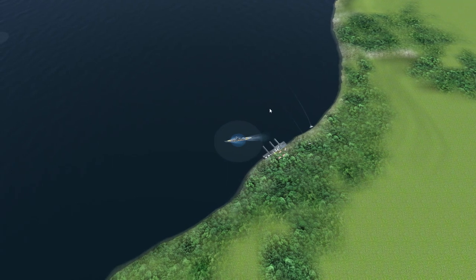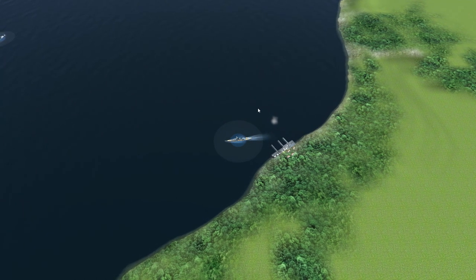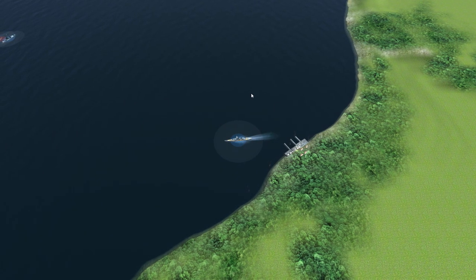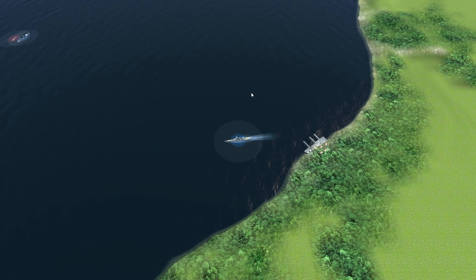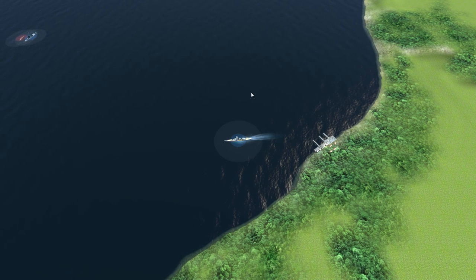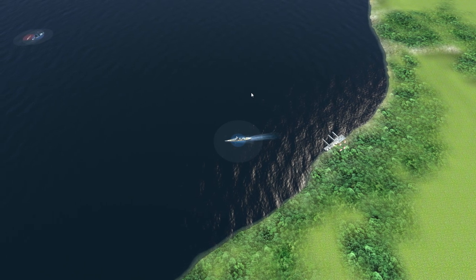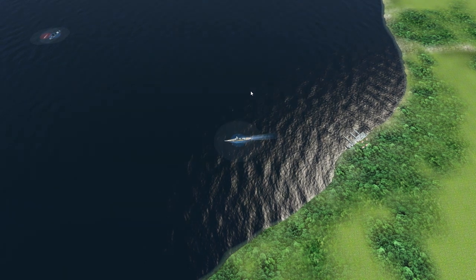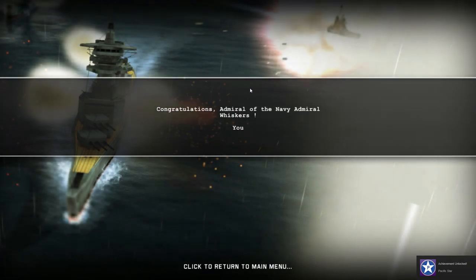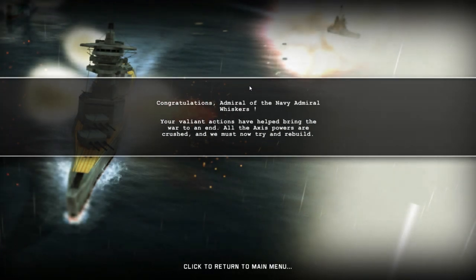My fellow Americans — Supreme Allied Commander General MacArthur and Allied representatives on the Battleship Missouri in Tokyo Bay. The thoughts and hopes of all America, indeed of all the civilized world, are centered tonight on the Battleship Missouri. There, on that small piece of American soil anchored in Tokyo Harbor, the Japanese have just officially laid down their arms — god bless. They have signed terms of unconditional surrender. We did it! America, the land of the free and the home of the brave, led by General Admiral Dr. Whiskers the third of the great American Navy.